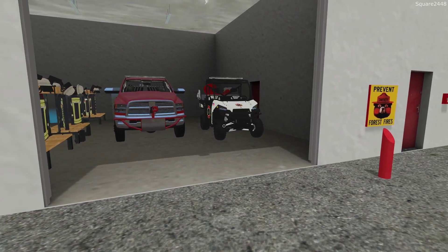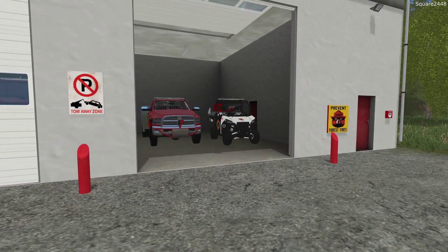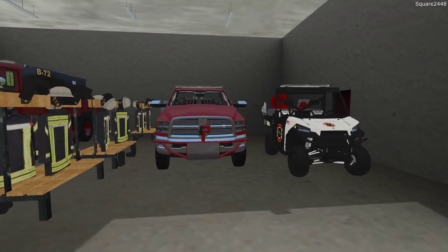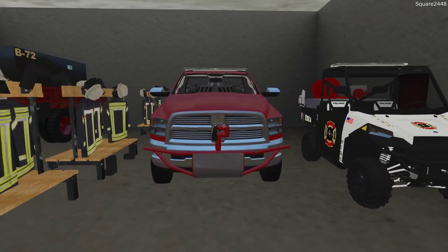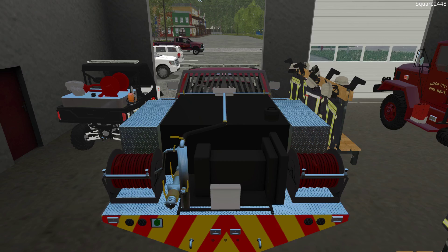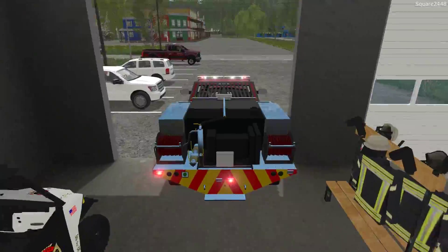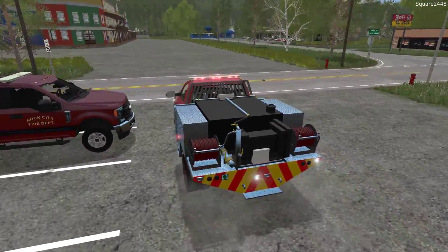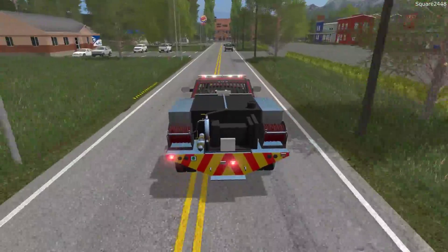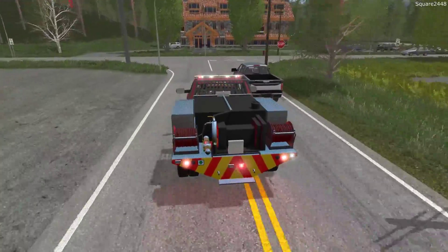We just received an emergency call from the golf course — a small brush fire has started in the back alongside their golfing areas. The Ram 3500 brush truck and the Polaris Ranger will be responding. The Ranger is much better for the call but we've got to take the Ram to have all of the tools. We'll turn our lights on and get over there as soon as we can. We do have to stop at intersections and make sure it is safe to go, as vehicles don't always yield to us.